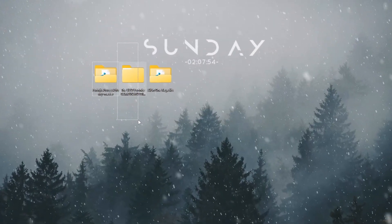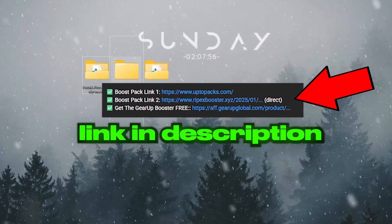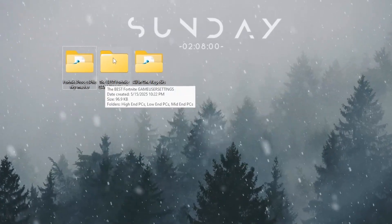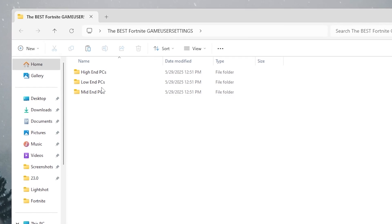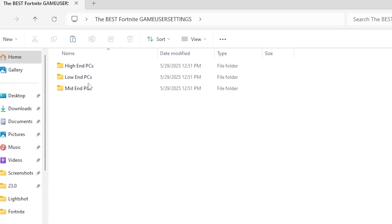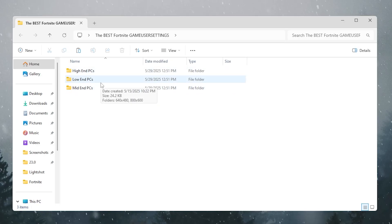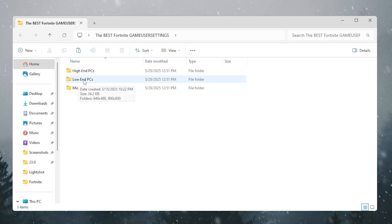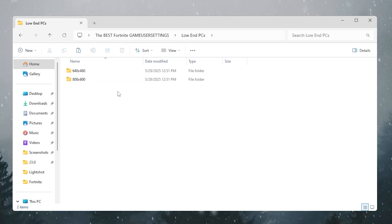In the next step, we have the Fortnite best game settings files. You can find the download link in the description. Open the folder — inside you'll find three files: High-End PC, Low-End PC, and Mid-End PC. Choose the file for your PC. Since this video is about low-end optimization, I'll go with the Low-End optimization file.